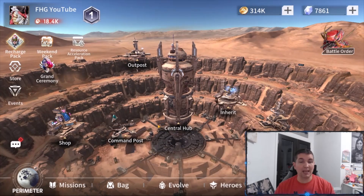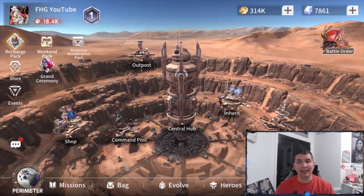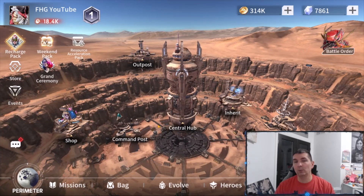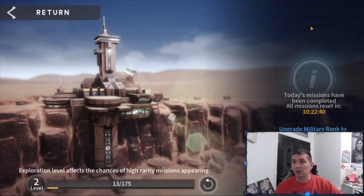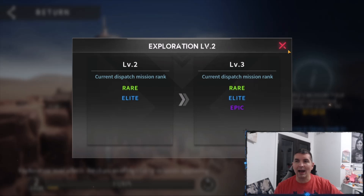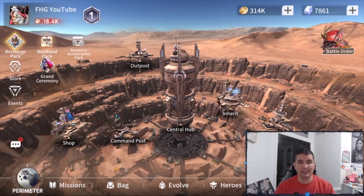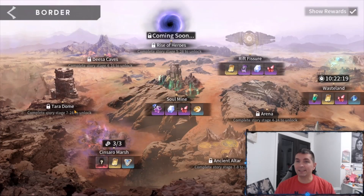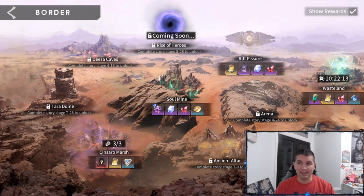It is a lot easier to get heroes here, which is why a lot of players are saying it's very free-to-play friendly — you can get resources to choose which heroes you want to build, which I like very much. Up in the outpost there are daily quests, similar to Infinite Magic Raid, and also like the bounty board in AFK Arena. On a higher level you get higher bounties or missions and more rewards.